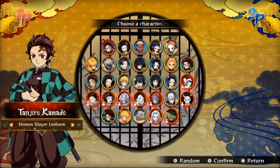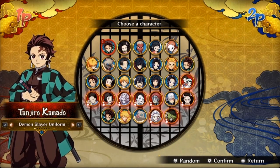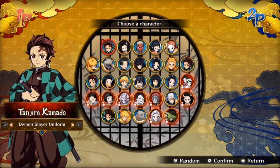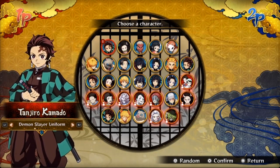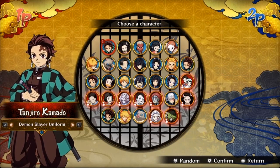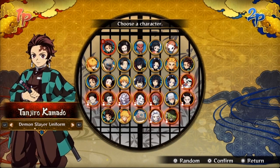So first up, there's a total of around 26 characters in general — that's a huge roster. We're going to be checking out all the characters and stages, so let's get into it.